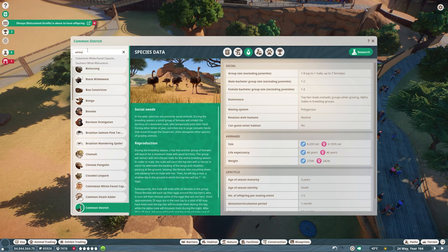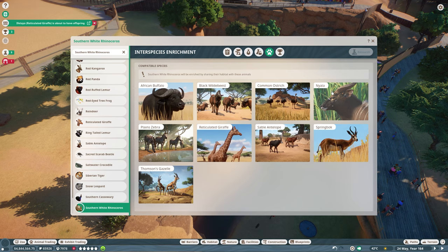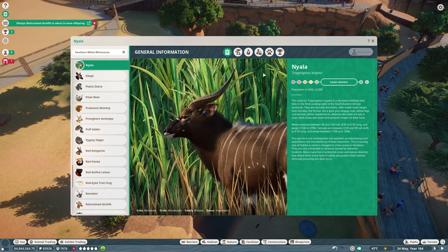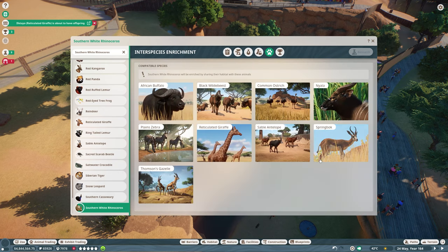The southern white rhino will be added, and then we'll be adding the Nyala as well. I'm kind of tempted to add the Nyala first only because we've never seen the Nyala — but you know what, we're going to do the rhino, because that's what I said we'd do at the beginning. And also because when we add the rhino, the rhino will get along with everybody else. Then when the Nyala comes in, at least it'll get along with the white rhino.